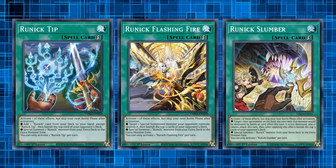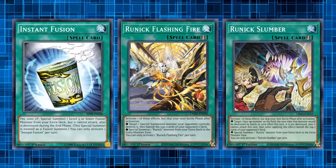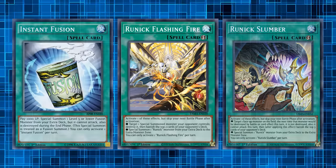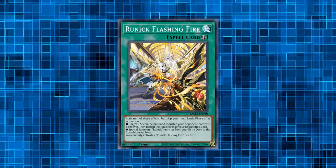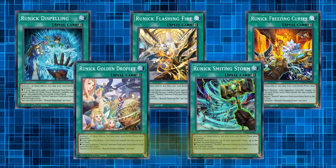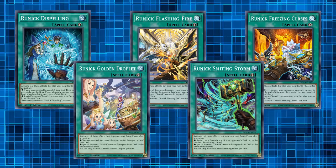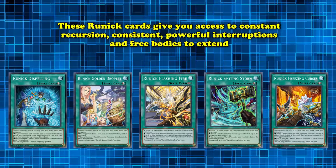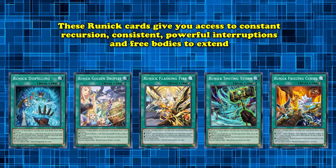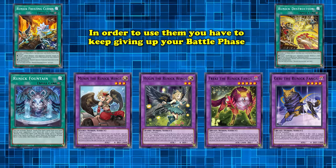Every one of your Runic Quick Play spells, as well as sharing their instant fusion-like effect, also causes you to skip your next battle phase. Thankfully, this doesn't stack — so if you activate five Runic spells in one turn, you're only skipping your next battle phase and not the next five. But this still presents a really unique trade-off and is part of what makes the Runic cards so interesting as an engine. With them, you have access to constant recursion, consistent powerful interruptions, and free bodies to extend — but in order to use them, you have to continuously give up your battle phase.